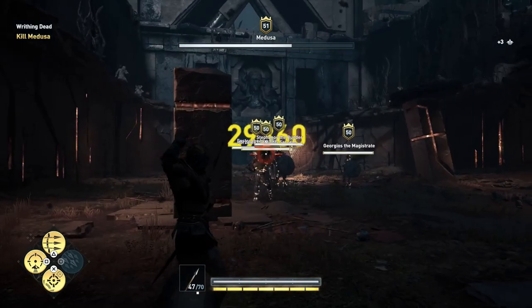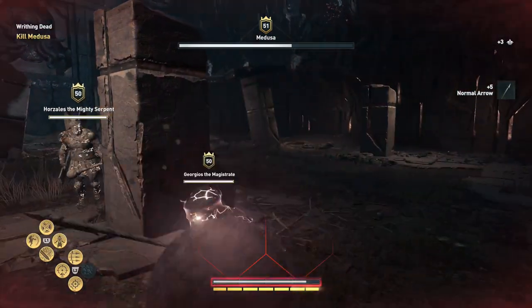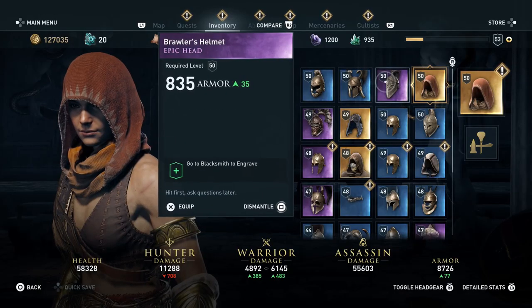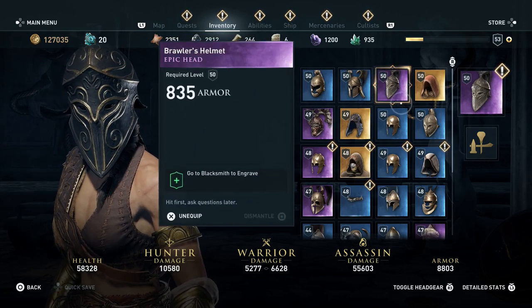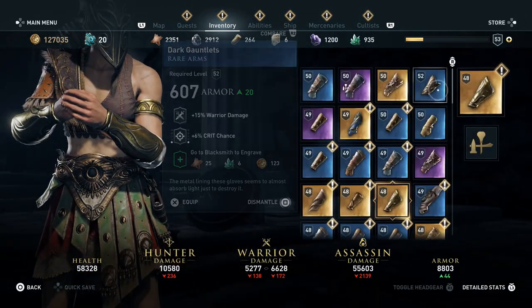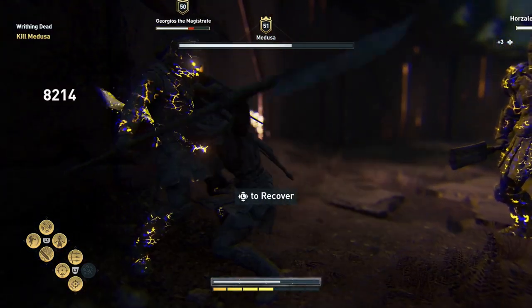I suggest using poison and fire arrows because they do more damage, so you will save time and don't have to craft as many arrows. Now be warned: when the second wave of henchmen arrives, there will be around five of them. You need to change your gear to take them down fast. I suggest using two sets — one does more bow damage and the other does more melee damage, so you can switch between them.